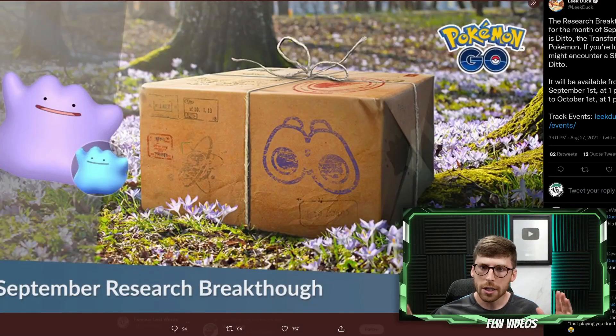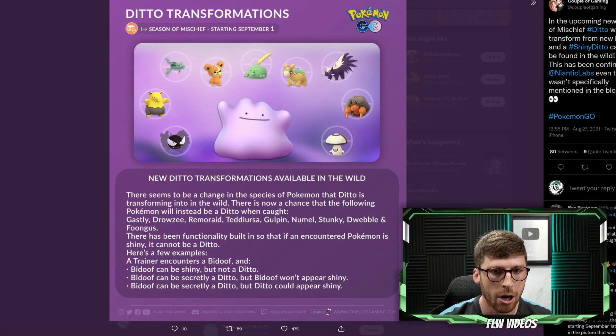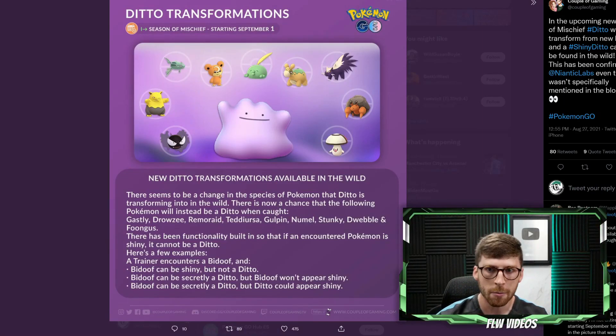So let's dive in. We've already talked about the fact that Ditto can get a shiny variation in the special research breakthrough, but we have a second way of getting a shiny Ditto, and that has to do with wild encounters. A couple of gaming confirmed and clarified this — we can get a Ditto transforming in the wild. We're going to talk about exactly how that works, starting with the spawns.